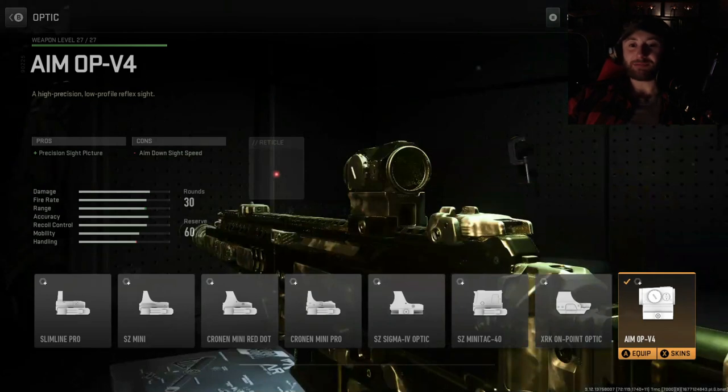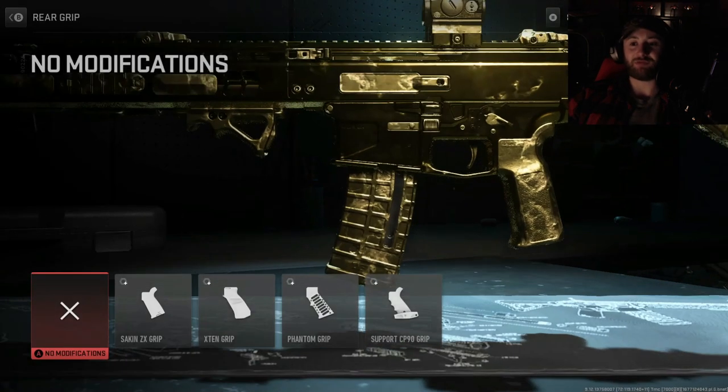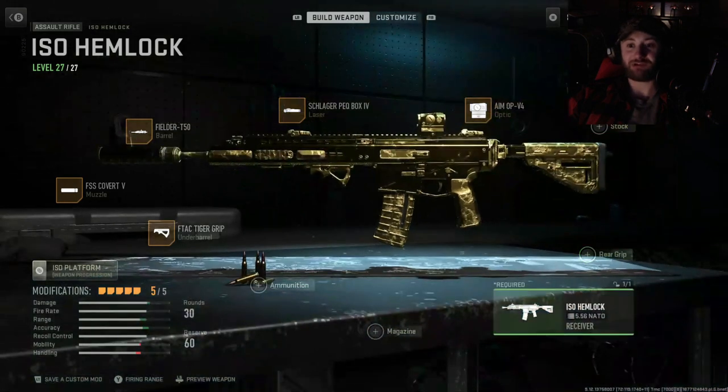When it comes to the optic, this is all personal preference — it's got really good iron sights, but I like this AIM OPV4. It's one of my go-to optics now. If you want to go with iron sights instead, I would put on the Support CP90 grip just for the added flinch resistance.